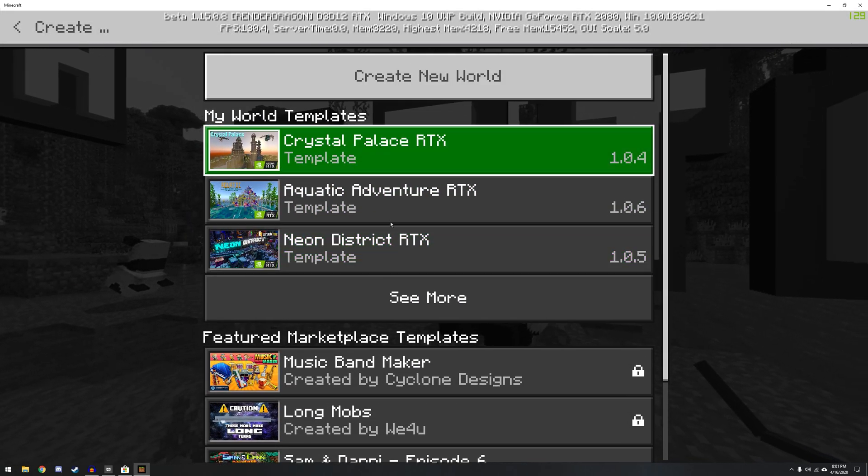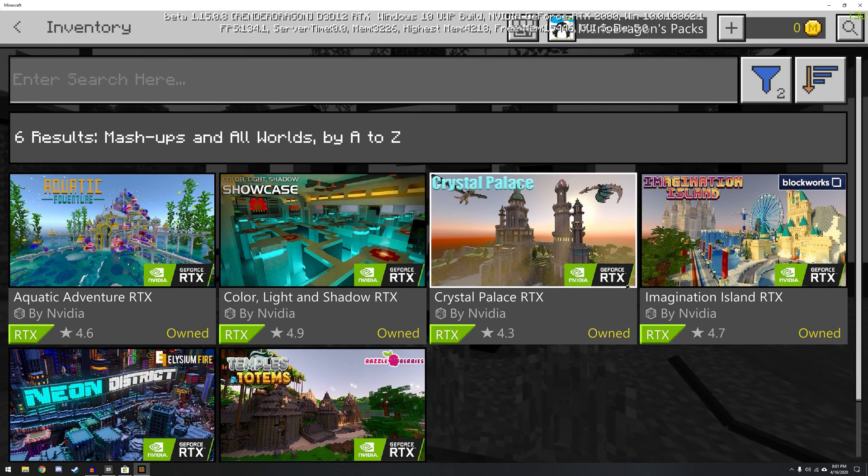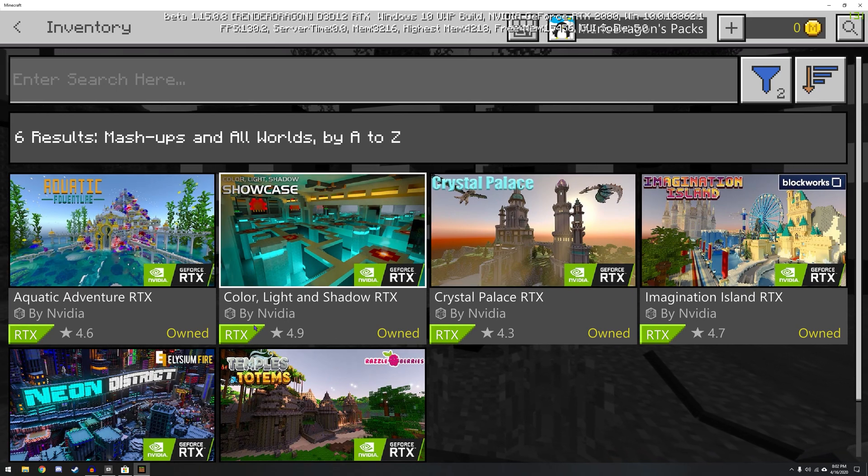So let's create new, and then here we go — Templates. We can see all the templates. Here are all the RTX templates that we downloaded.